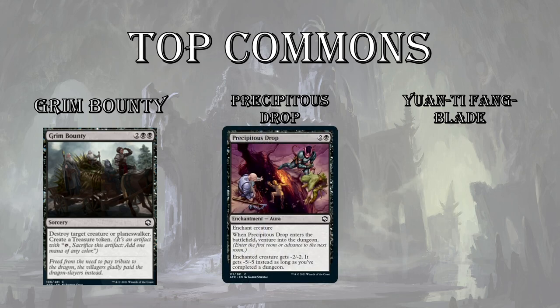Next up, Precipitous Drop — 3 mana for an enchantment. When it ETBs, you get to venture into the dungeon, so it provides a cantrip in and of itself. The enchanted creature gets -2/-2, so it kills things in the early game. But if you complete a dungeon, it gets -5/-5 instead, so by the end game it starts killing big threats as well. A very strong first-pickable card.